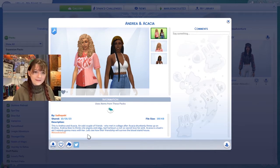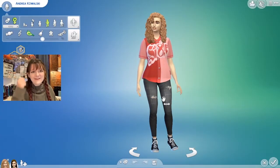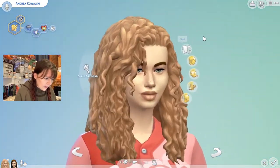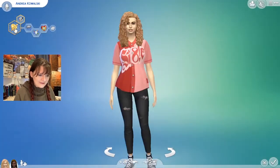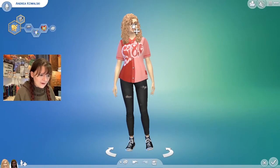Let's see if their friendship will survive the Blood Island house. Some items were removed — I'm not good at keeping custom content in my game. Acacia is ambitious, cheerful, and materialistic, and we have Andrea who is gloomy, cheerful, and art lover.